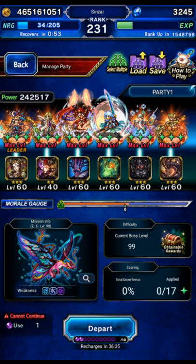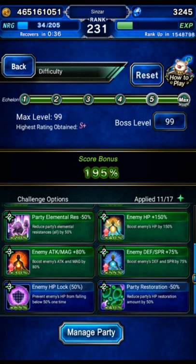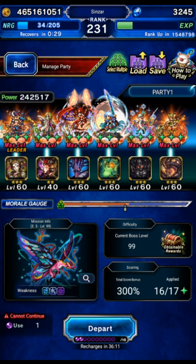Hey guys, we're going to be going back to the Shinmin Dragon for another rank 1 clear. We're going to be using Maeve instead of Chow, and Frevia instead of Esther, to give you guys some mix and matching for your team building.